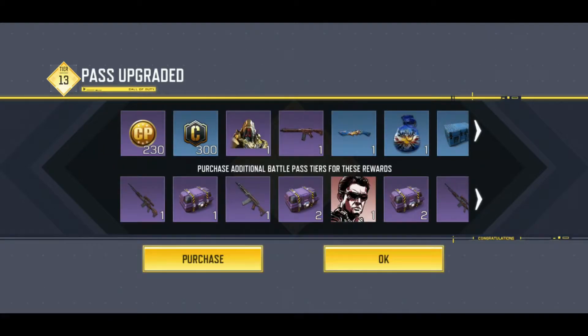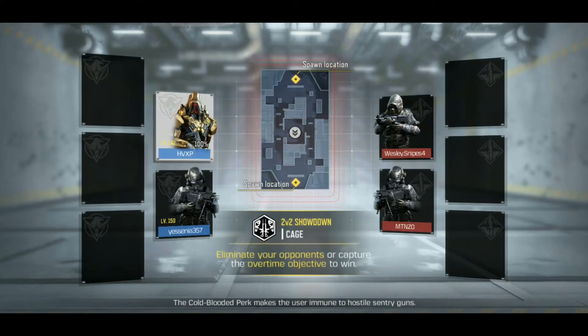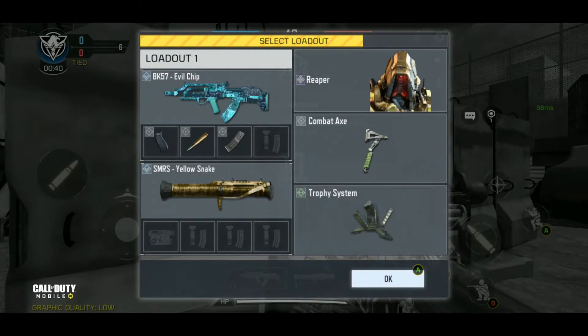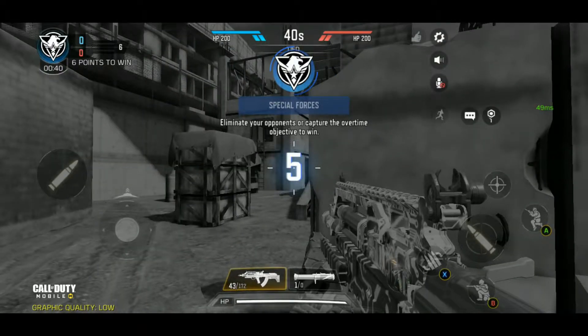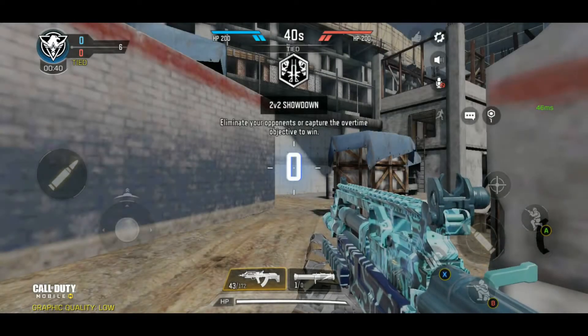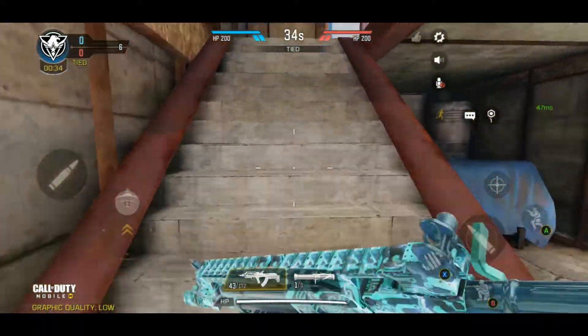Let's go check out that new 2v2 battle mode. We got the 2v2 in the cage map. That doesn't look like my layout — I guess it's a predetermined layout. Let's give that a shot. Okay, where's my minimap?